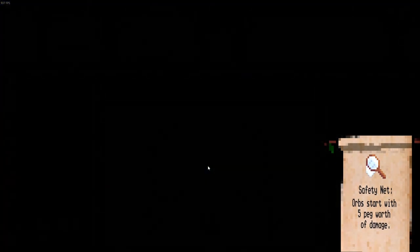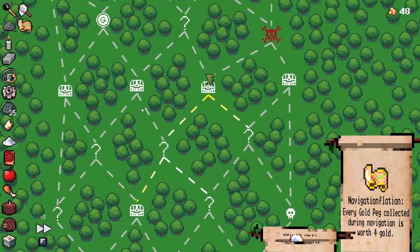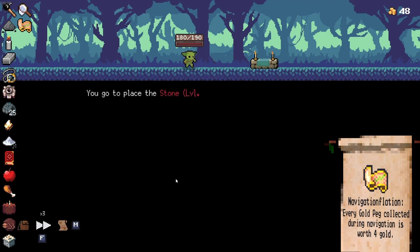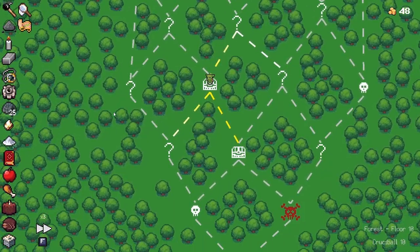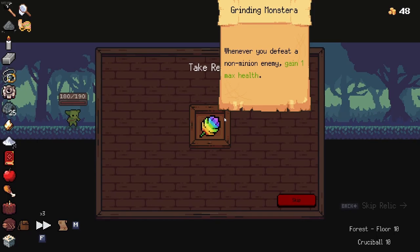When are you going to grab a free relic? Navigation Inflation — not too bad. Straight left down into two more relics. Oh my gosh, that's amazing. We got rid of our stone orb, easy peasy lemon squeezy, and there's Grinding Monstera.